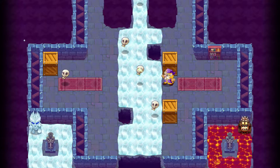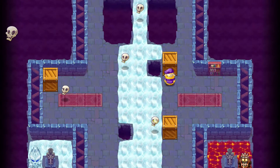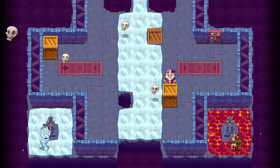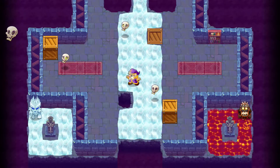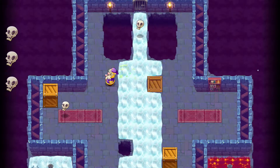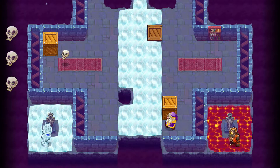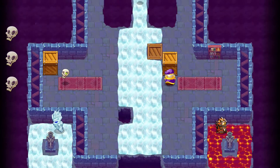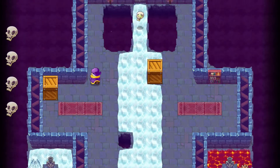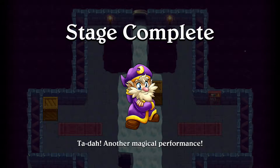This level is called Waterfall. Pick up the two obvious skulls first. Set it up so you can get both of the middle skulls. We're going to be putting that on the other crate so we have a way to get to the exit and get the final skull, and that's the end of stage 7.